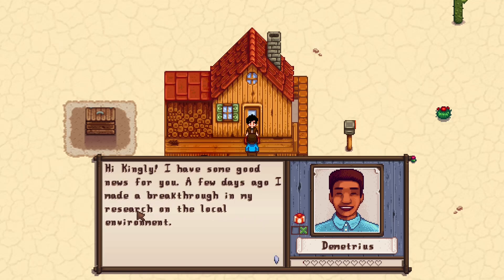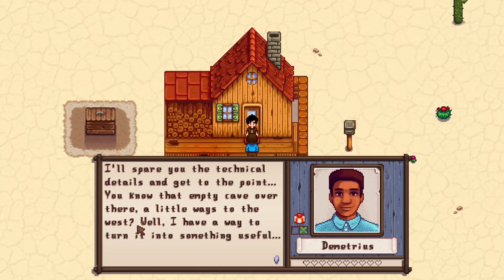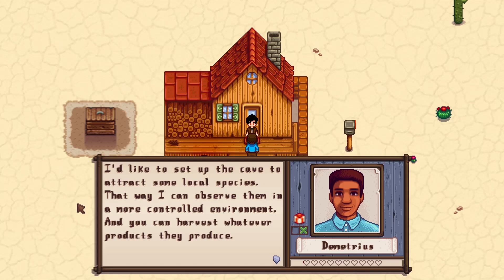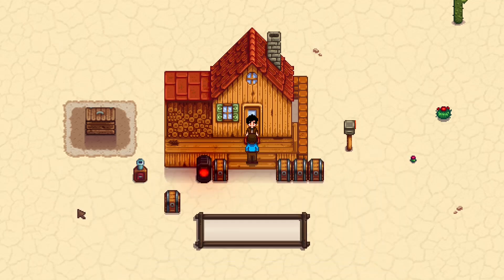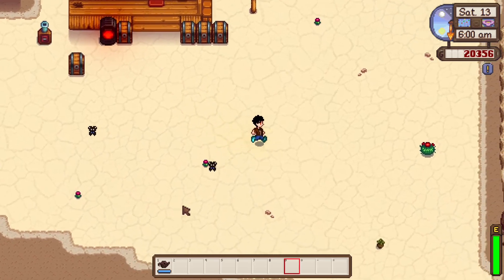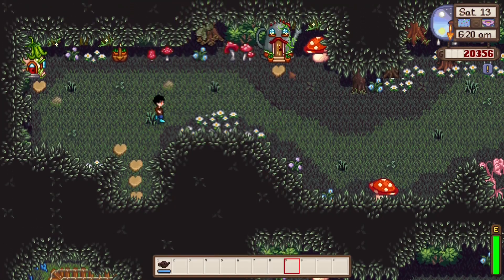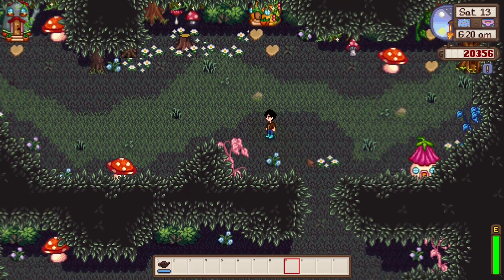Demetrius says he made a breakthrough in research on the local environment. He wants to set up the cave to attract local species — either fruit bats that leave fruit to collect, or Junimos and other creatures who leave flowers and mushrooms. We'll go check that out before dealing with crops. The farm cave looks really great — it's pretty big. We'll leave it going for a couple of days.